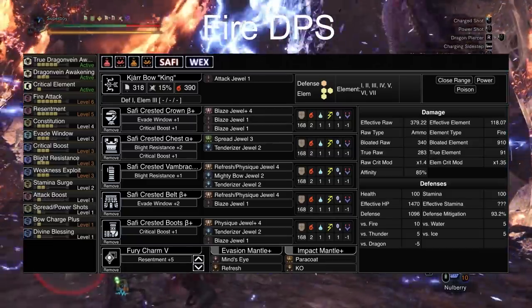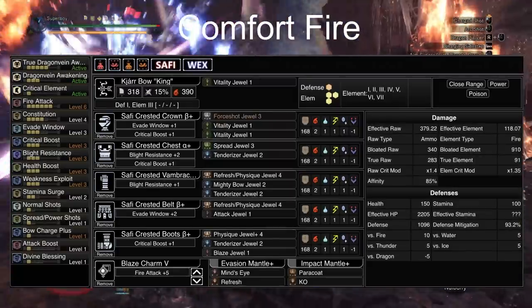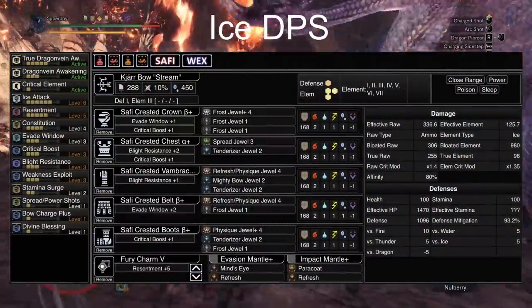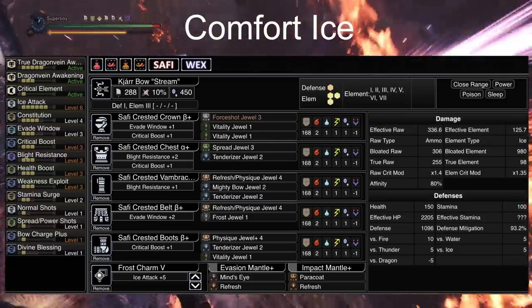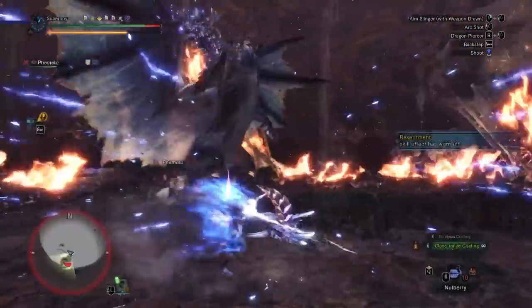I'm going to show you the builds I use for Alatreon — feel free to modify them, they're just what I've personally been using. I use Constitution 4 to avoid having to drink Dash Juice multiple times during the fight. I also have my Paralysis Coating Jewel in my Impact Phial that I equip just before he flies in Dragon phase.